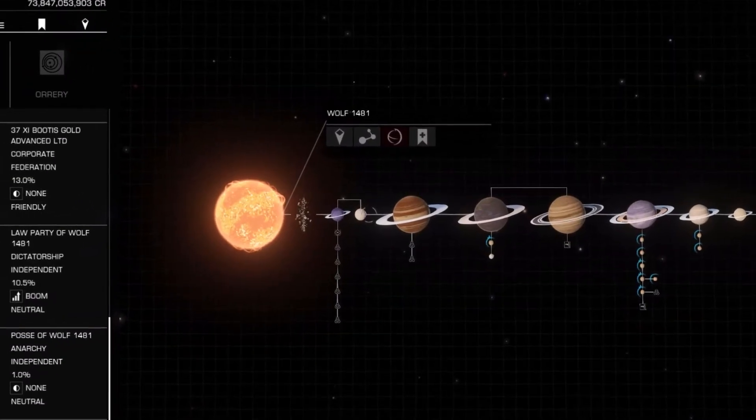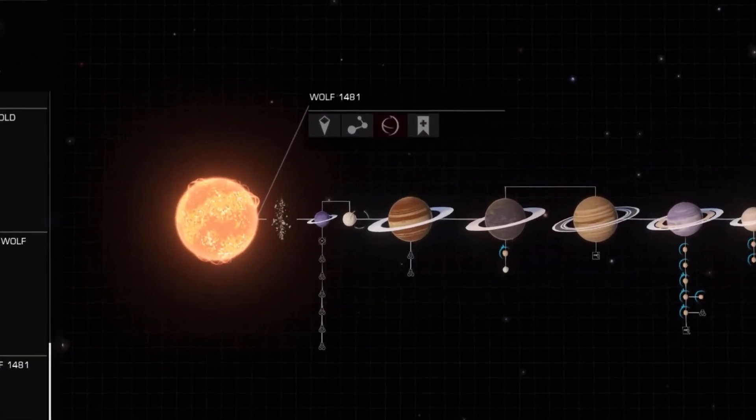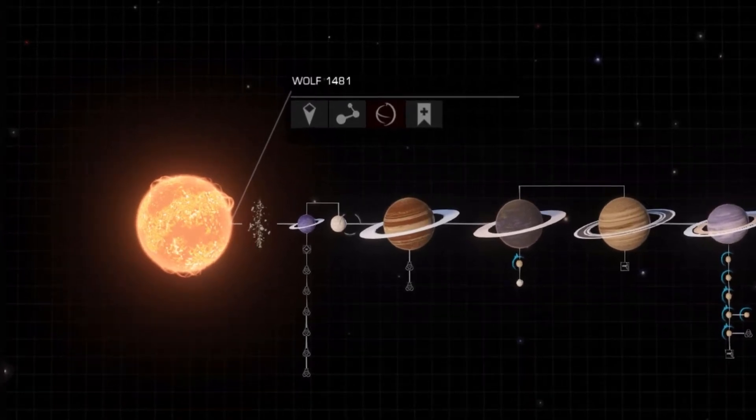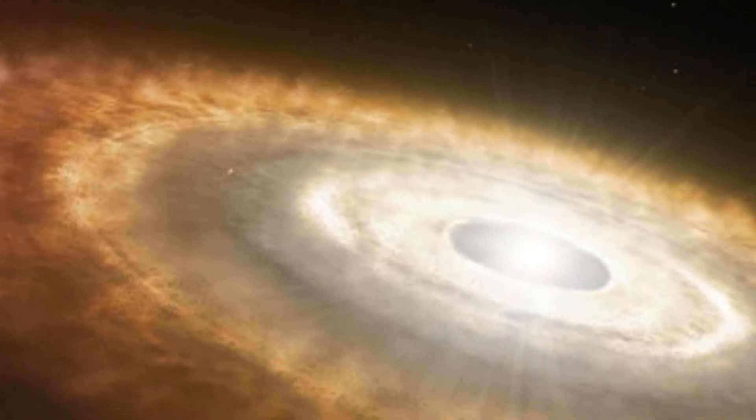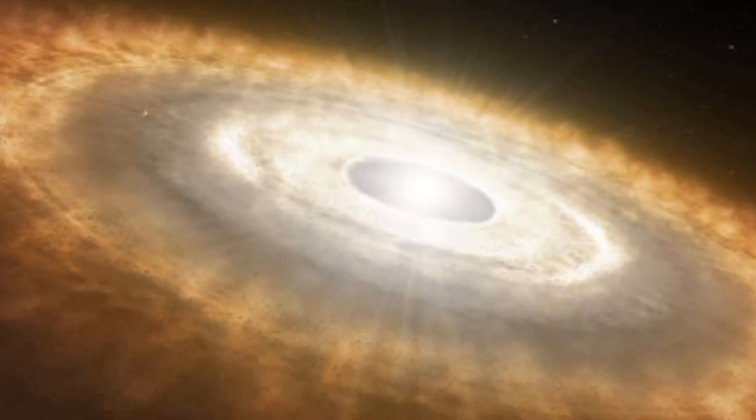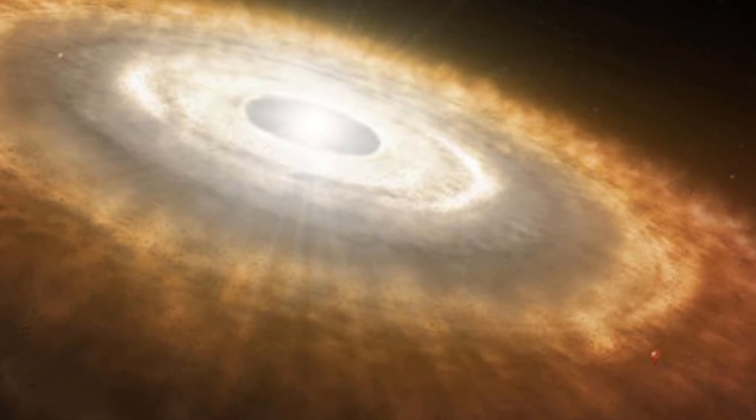At only two billion years old, Wolf 1481 is a relatively young system. Just think — when this system was still a rotating cloud of interstellar gas, early life on Earth had been evolving into short pants for almost two billion years.